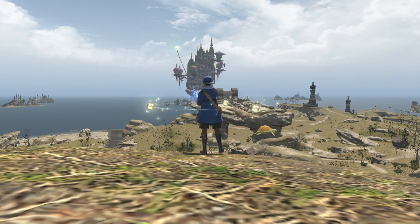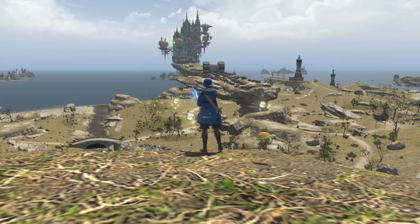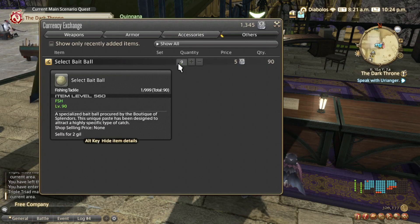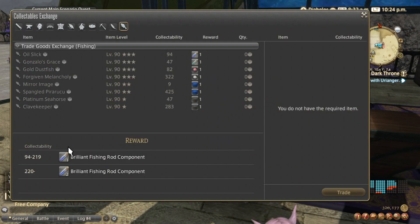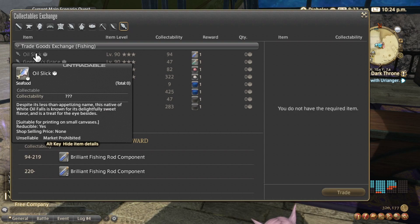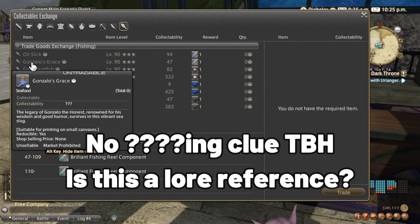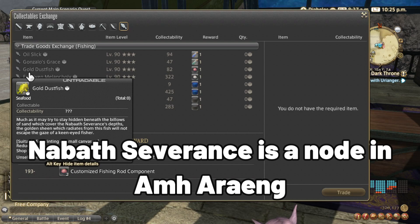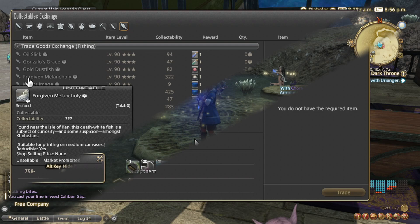Now let's go over how to get the Brilliant Fishing Rod. In order to catch any of the fish, make sure that you turn on your collector's glove, you are using the appropriate fishing rod, and that you are also using select bait. You can purchase the bait from Quinana, and I recommend starting off with two stacks of 99. To determine the location of the fish involved, you're going to have to speak with Quinana, then read the description of the fish in the turn-in window. Or, if you don't have time for that, you can find the information for each fish in the description of the video.